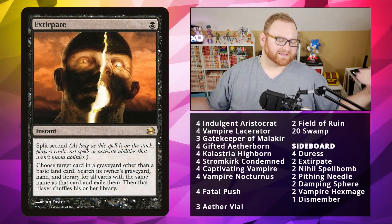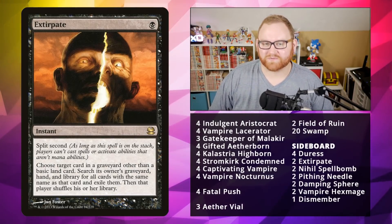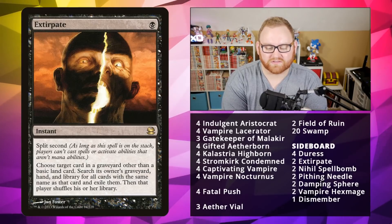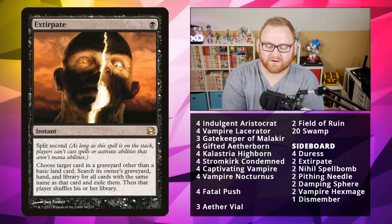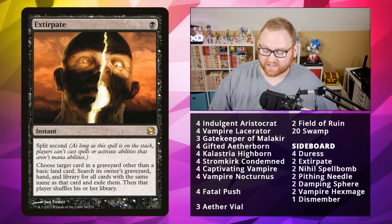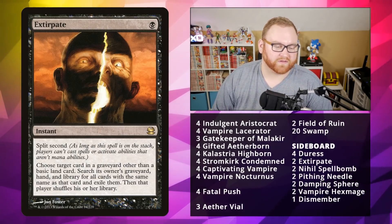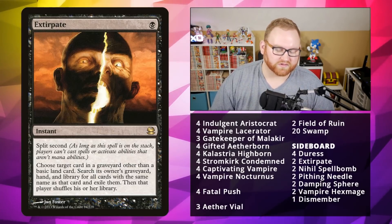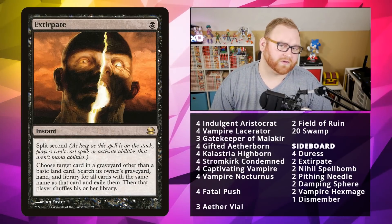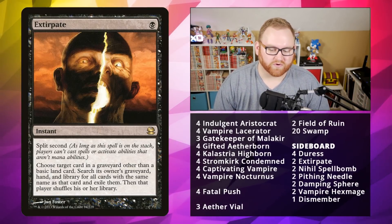Next up, we've got Extirpate. I wanted to put Surgical Extraction here but didn't want to pay that price. Extirpate is a 1-mana instant with Split Second. Choose a target card in a graveyard other than a basic land, search its owner's graveyard, hand, and library for all cards with the same name and exile them. This hits Tron lands, Celestial Colonnade, and is great against Storm — you can exile their ritual cards or Grapeshot after they use one early. A very good card for getting rid of combo-potential threats.